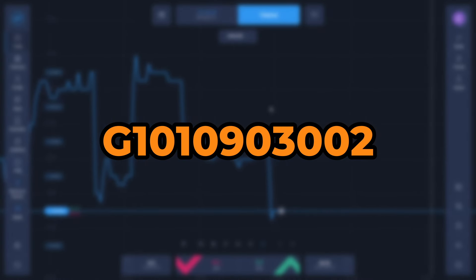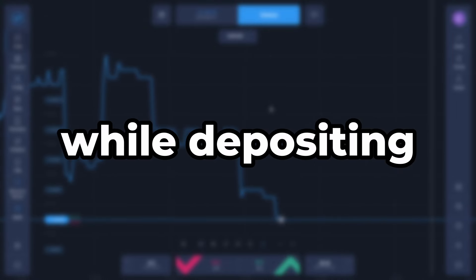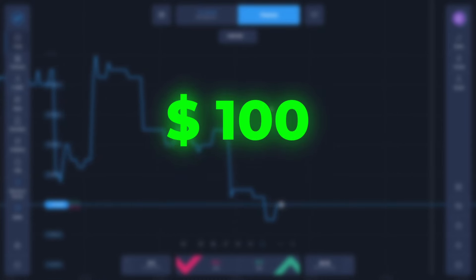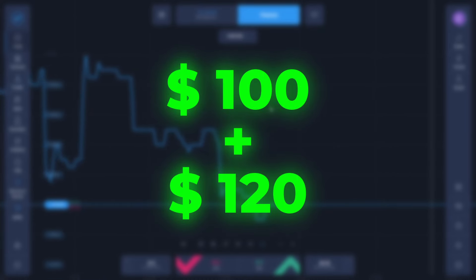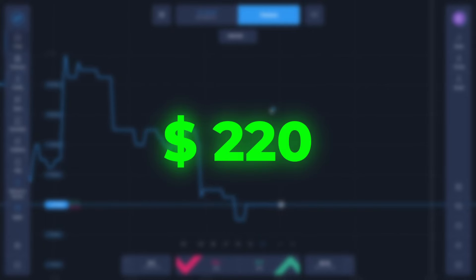This is the first promo code. Using this promo code will give you a 120% deposit bonus. This means if you use this promo code while depositing $100, you will get 120 extra dollars as a bonus — in total, you will get $220 worth of deposit.